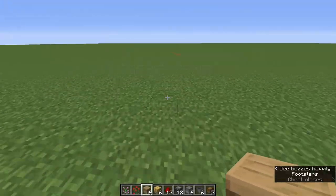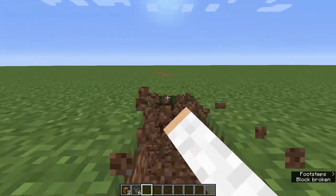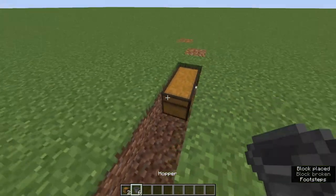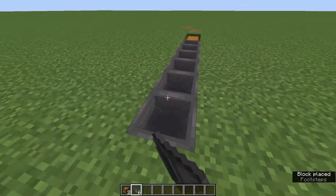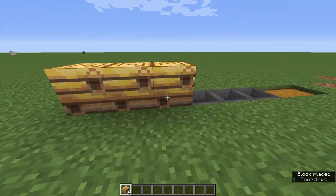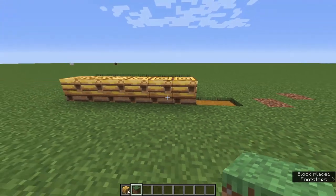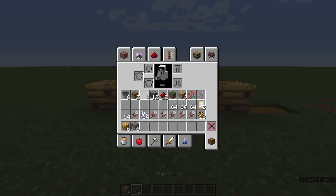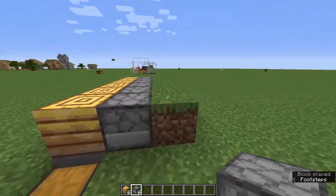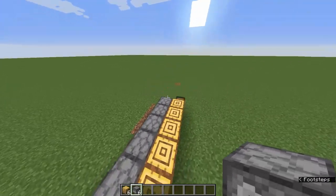Find a nice open space and dig a one-deep by eight-long trench. Place a double chest at the end, then connect six hoppers leading into it. Place your bee nests or beehives on top of the hoppers, then use temp blocks behind the nests and place your six dispensers facing into the hives - one, two, three, four, five, six - then break the temp blocks.